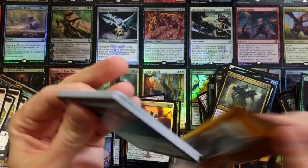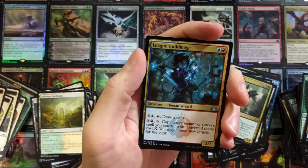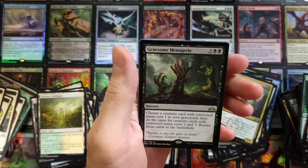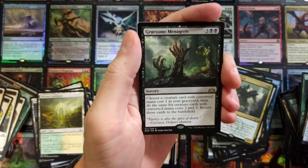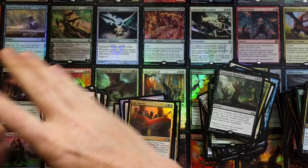Last pack! League Guild Mage, Golgari Vinebreaker, Gruesome Menagerie — sure. Not bad, we ended on a decent note there at the end.